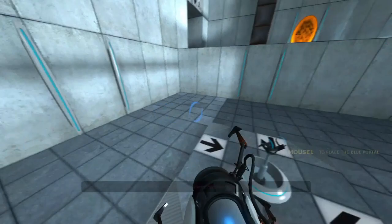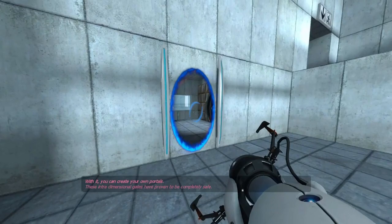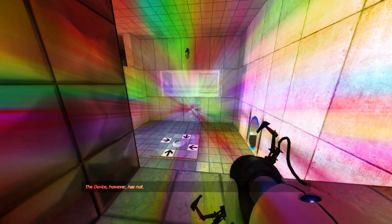You are now in possession of the Aperture Science handheld portal device. With it you can create your own portals. These interdimensional gates have proven to be completely safe. The device, however, has not. Do not touch the operational end of the device. Do not look directly at the operational end of the device. Do not submerge the device in liquid even partially.